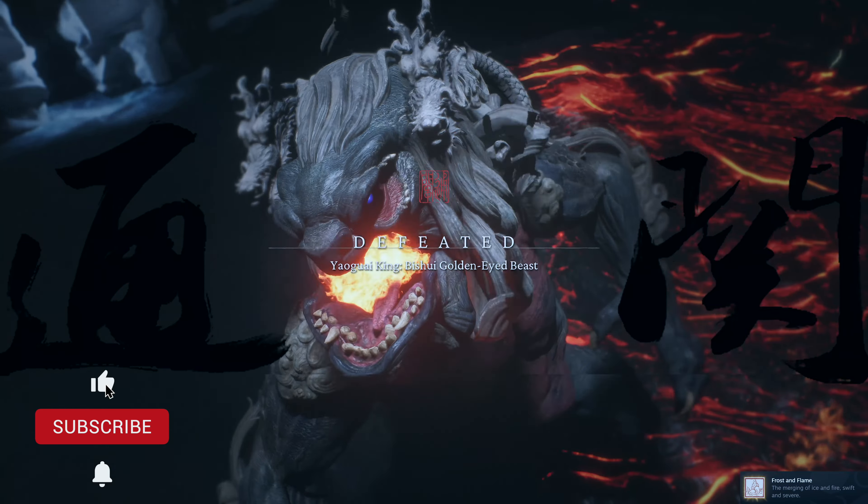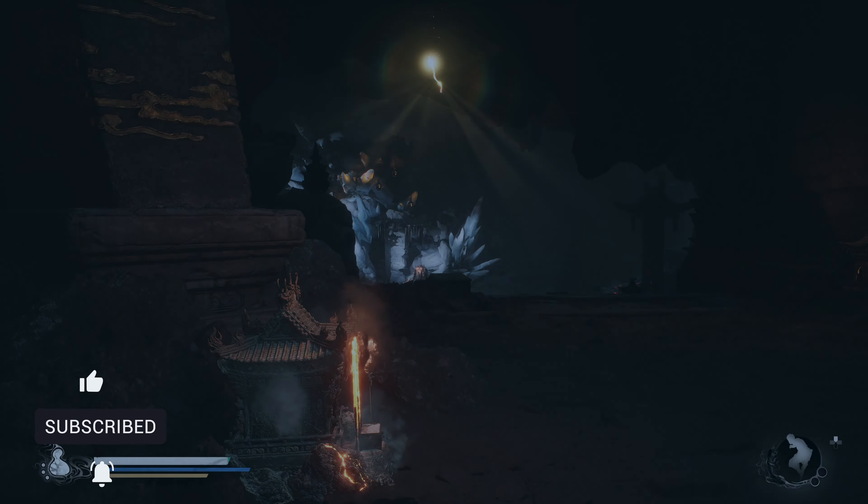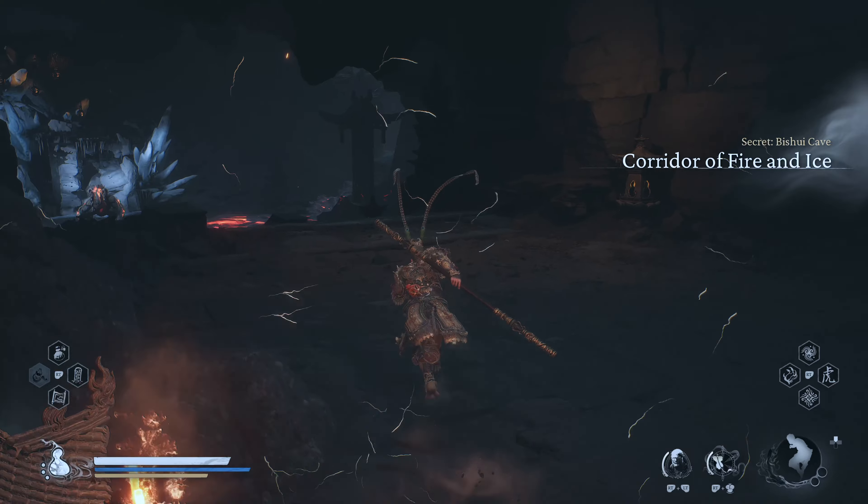What is going on guys, today we're taking down Bishay, the Golden-Eyed Beast, in Black Myth Wukong. When you defeat this boss, he'll drop a specific item that you need to craft one of the best armor sets in the game.